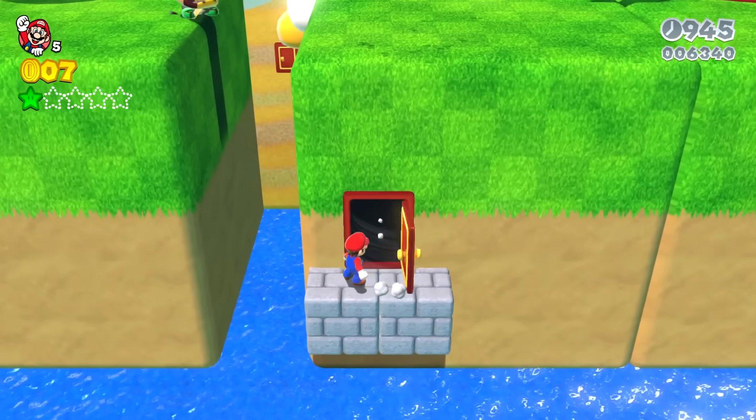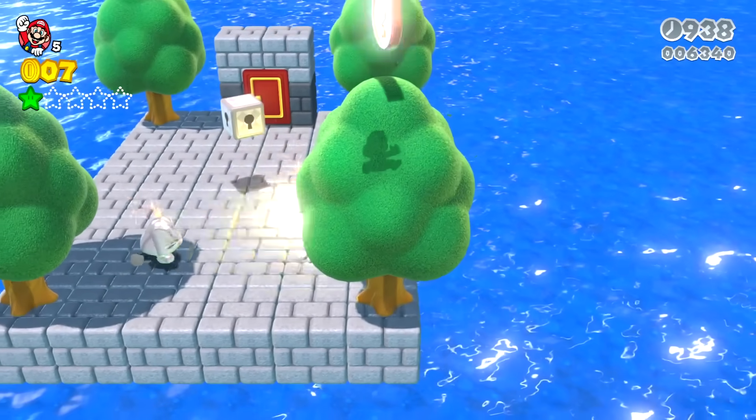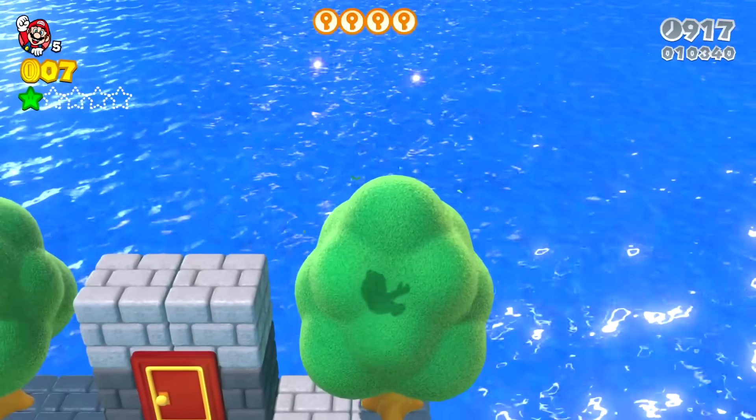But if you can lure all of the exploding Goombas over to a nice spot, then you can calmly collect all of the warp box key pieces, unlock the warp box, and that teleports you to the next part of Super Bell Hill.